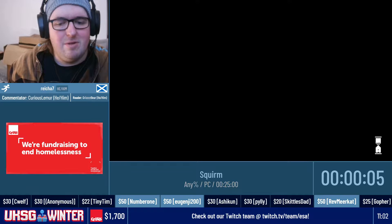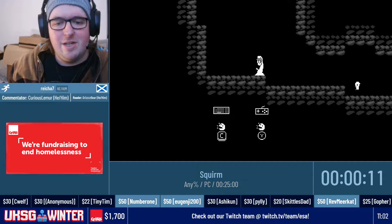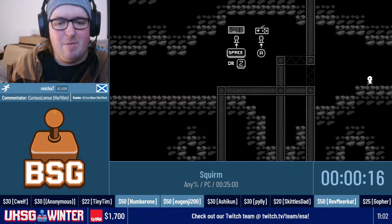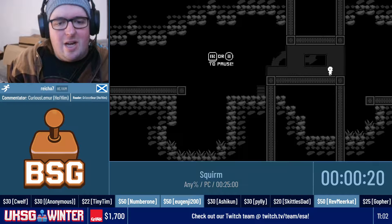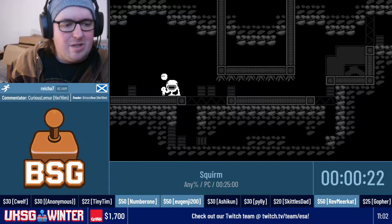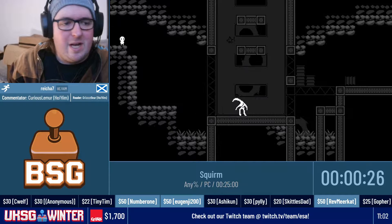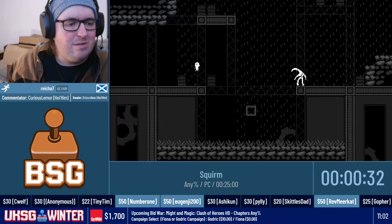We've got about six or seven seconds of loading screen before it all kicks off. And now we're in. Squirm's an indie platformer that came out in 2018. Pretty much a solo effort by developer Alex Carpenter, who took a lot of inspiration from the Electronic Superjoy games.